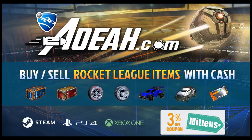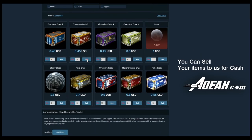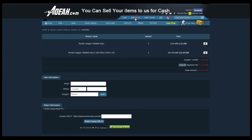Huge thanks to AOEH for sponsoring this video. If you guys are looking to buy cheap Rocket League items or even sell your items securely and instantly, make sure to check out AOEH.com. I'll have the link in the description and make sure to use the promo code MITTENS at checkout.